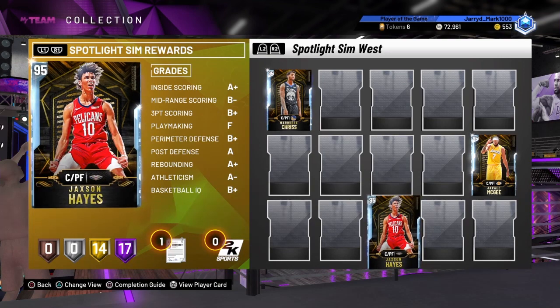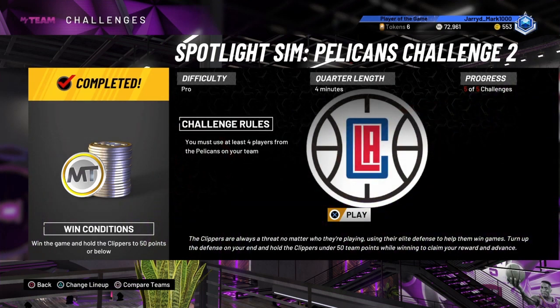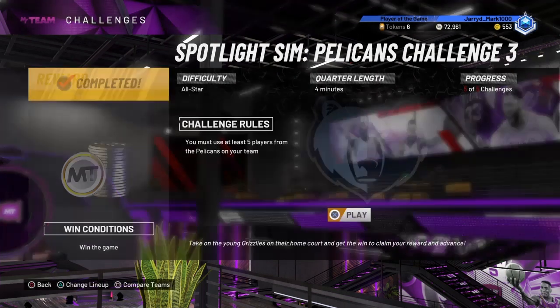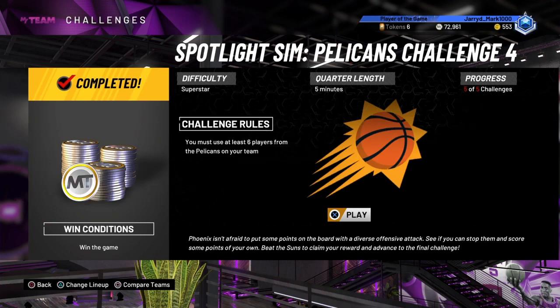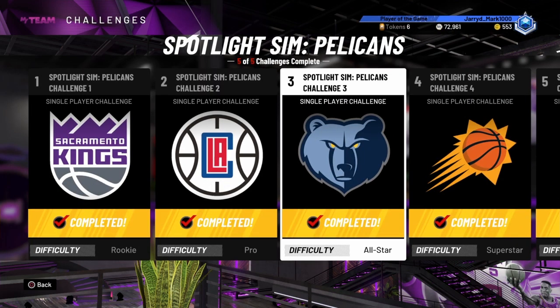Let's jump in and show you how to get these cards. The way you get this card is by beating the Sacramento Kings on rookie with three Pelicans players - actually four Pelicans players. You've got to beat the Clippers and keep them to 50 points or below, which is pretty easy because it's on pro. The next challenge is win against the Grizzlies with five players, then win on Superstar with six players, and finally win on Hall of Fame with 10 players. I found the last one a little bit difficult, but I have the Pink Diamond Iron, and the Amethyst Alonzo helps. You also get the Ruby Josh Hart reward, which is really good.